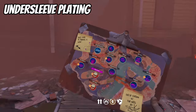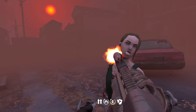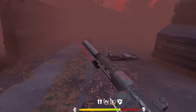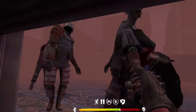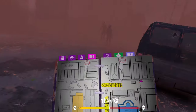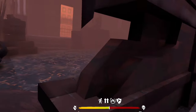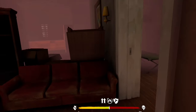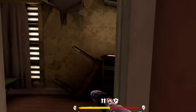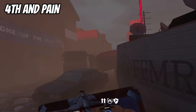For the under sleeve plating recipe, come to Via Corolla and come to this area over here. There should be a gap you can go through right here, and once you get over there there'll be a truck in the very back. You can crouch and go through the gap right here, and then in this house in this little room by the couch, on this shelf the under sleeve plating recipe will be right there.